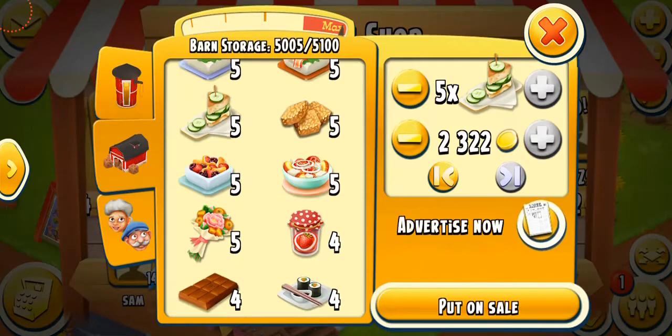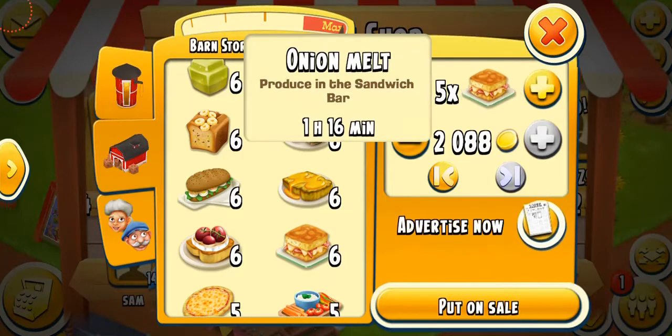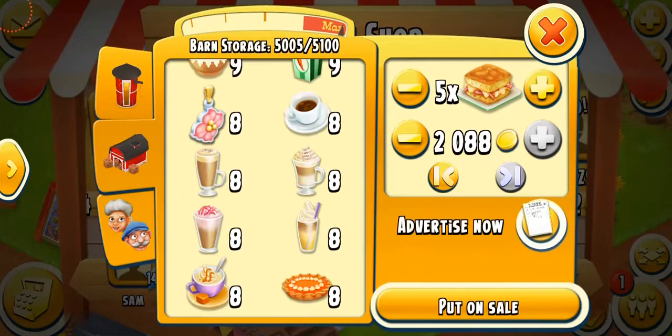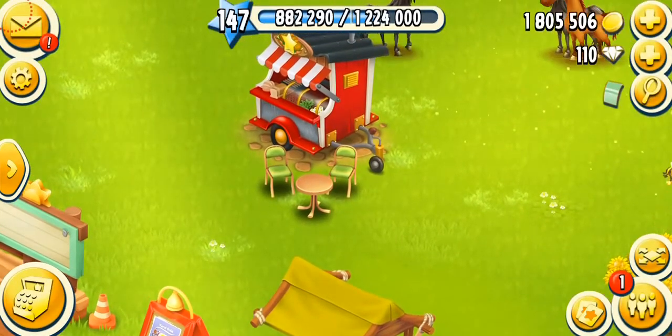The Onion Melt: one goes for about 400 coins, five go for 2,088 coins, and 10 will go for over 4,000. But it's really hard to make because you need two cornbreads, one cheese, and three onions. Ingredients are hard to get, so I don't sell them and I don't recommend it either. The final product, Goat Cheese Toast, is my favorite because I sell it a lot. It goes for 320 coins each, five go for 1,512, and 10 will approximately go for 3,000. This is the product I sell a lot to make coins.